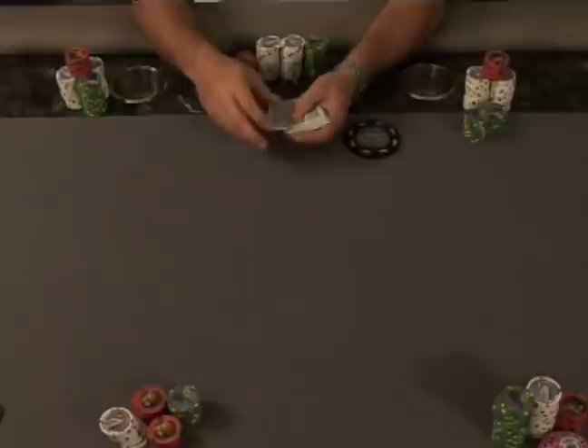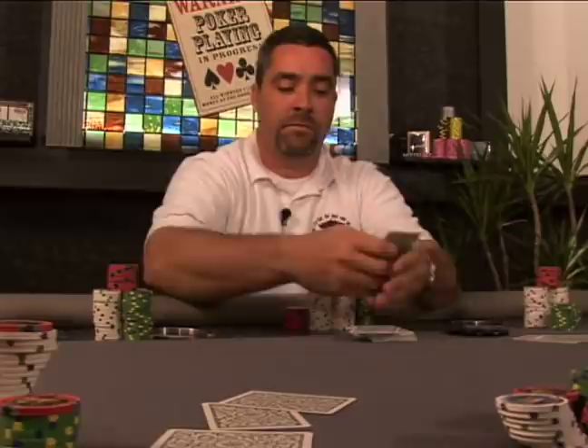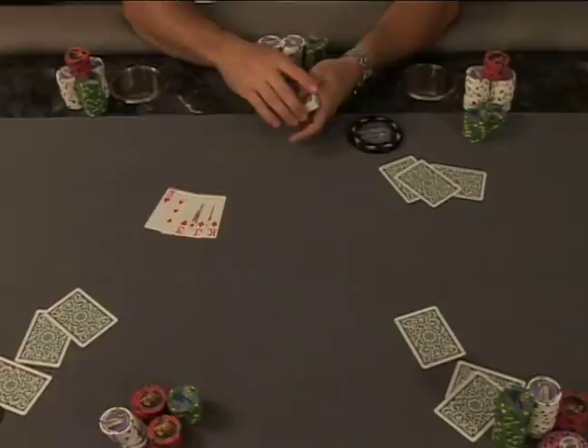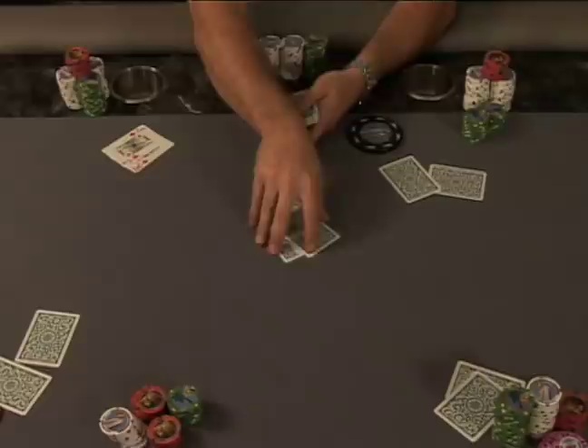Let's see how Pineapple is dealt out. The dealer will deal three cards face down to each player. Once these three cards are dealt to each player, the player will look at their cards. This player has a king, jack, and a three. The player will then decide which card they want to discard. He's going to discard the three of hearts. Each player at the table will discard one card, leaving them with two cards to play for their hand.